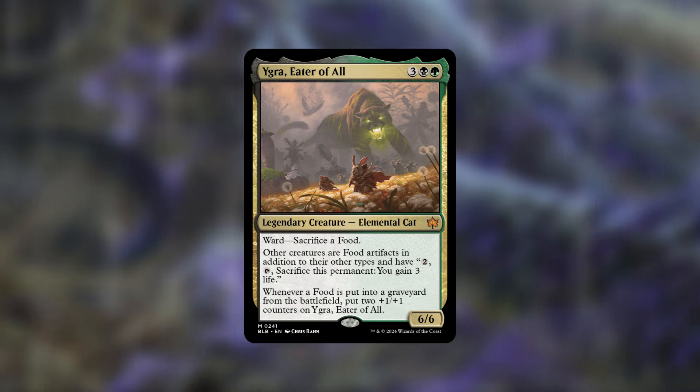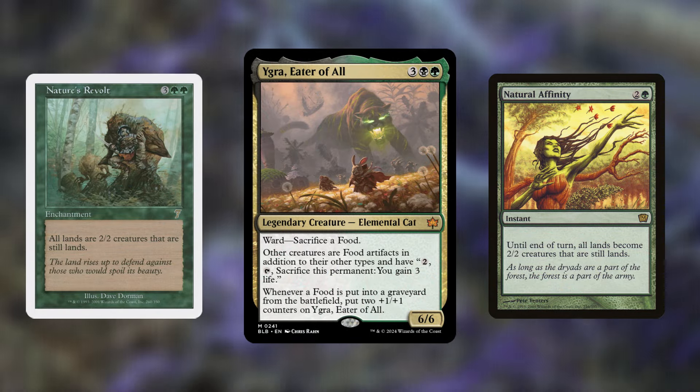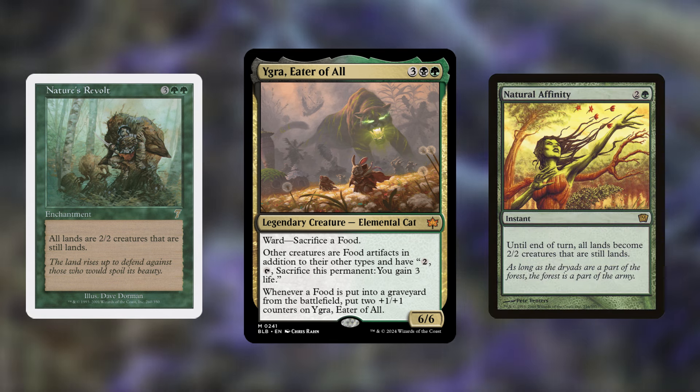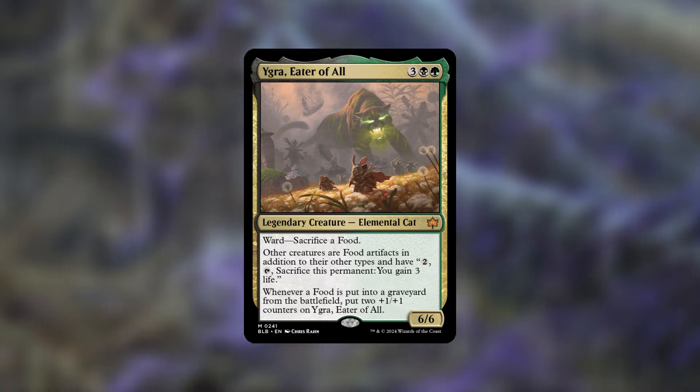Another way to close out the game is turning all lands, including your own, into creatures using Nature's Revolt or Natural Affinity — all lands become 2/2 creatures that are still lands. Then cast Toxic Deluge giving minus two, minus two to all creatures, killing all those land creatures. For example, if everyone had ten lands, that's forty land creatures dying, making Yigra an 86/86. I know it's a strange example, but that's what can happen. You lose your own lands too, but that's a small price — Yigra becomes massive, and you can swing at opponents one at a time for the win.